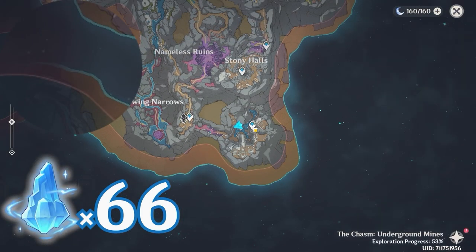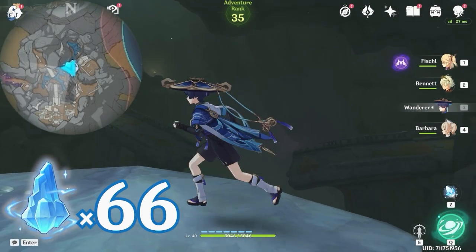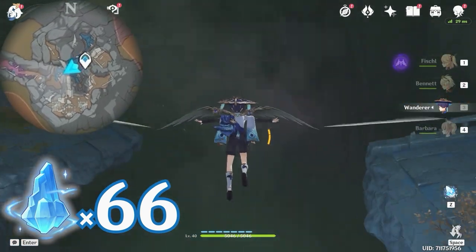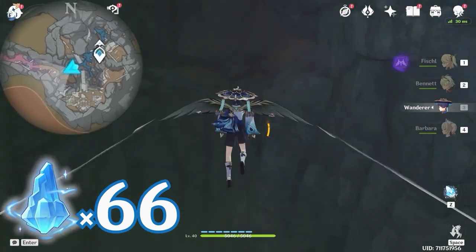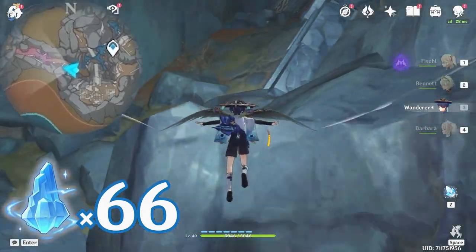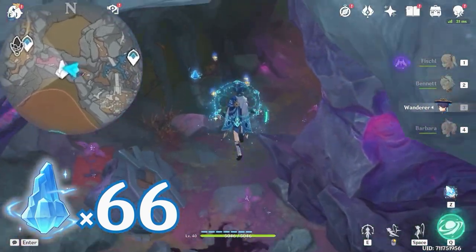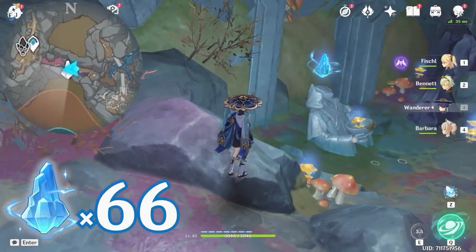After that, let's teleport back again and glide towards southwest, bottom left on the minimap. You will see a cave entrance, so let's enter here and follow the path. To your left, you will find the next one.